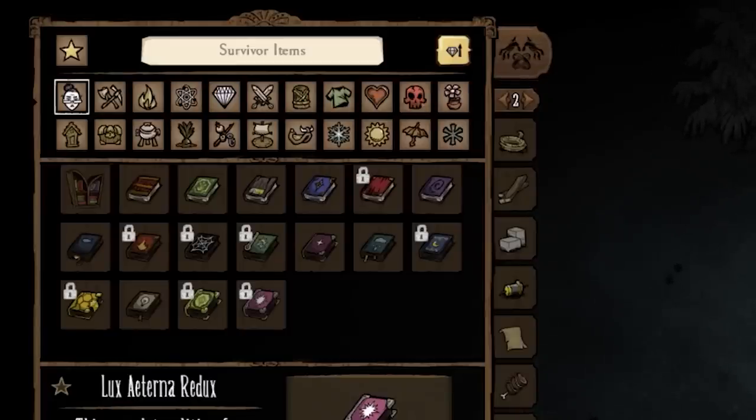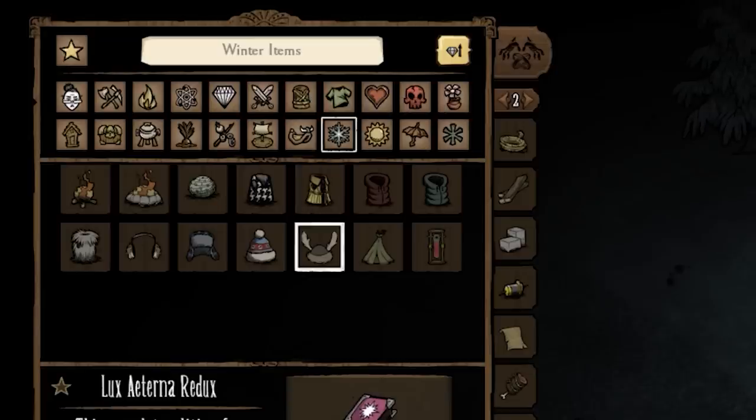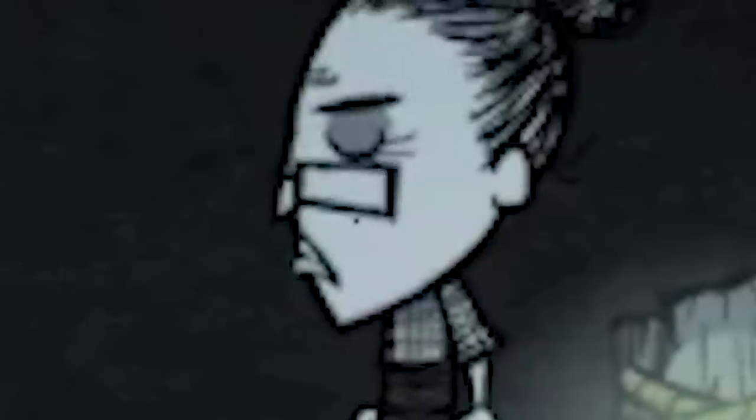The Everything Encyclopedia unlocks a bunch of recipes for you that are normally locked behind the alchemy engine and the Hattitator. A lot of the new books still require the bookshelf to be crafted, so... craft it.